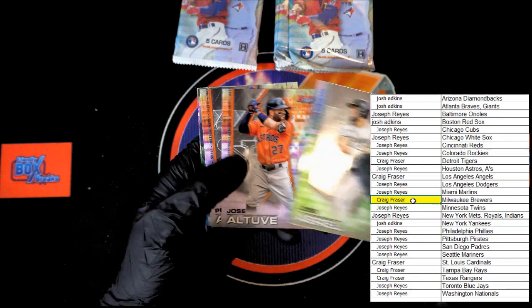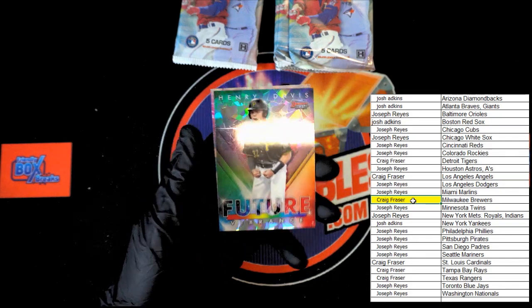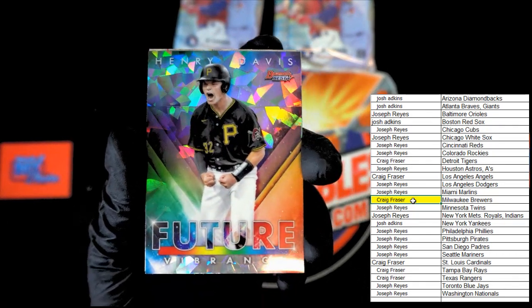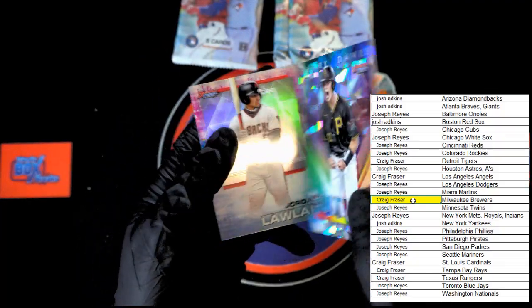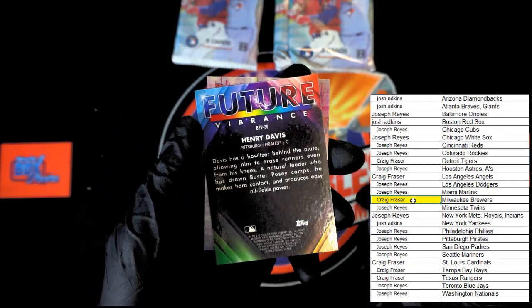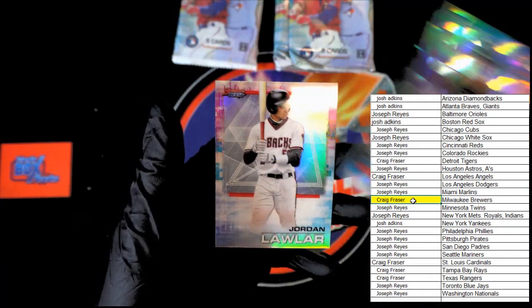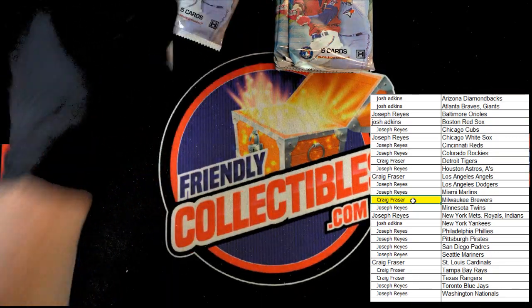Abreu, Altuve, Alonzo — oh, Henry Davis Future Vibrance! Look at that, going out to Joseph R. That is a beauty right there — your number one draft pick. Beautiful. Followed by a Jordan Lawler — very nice, very nice indeed. Next pack.